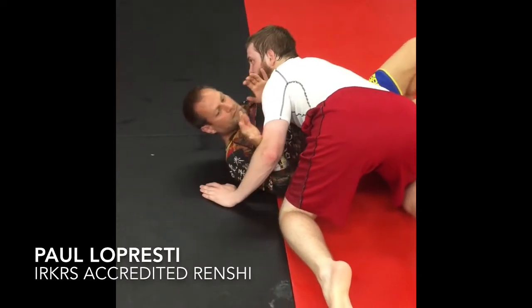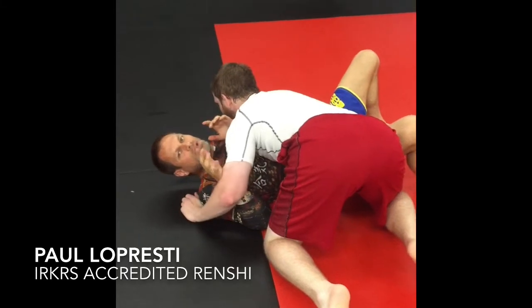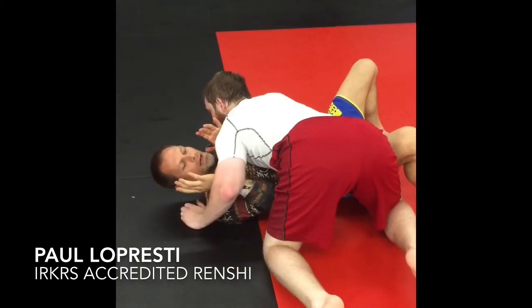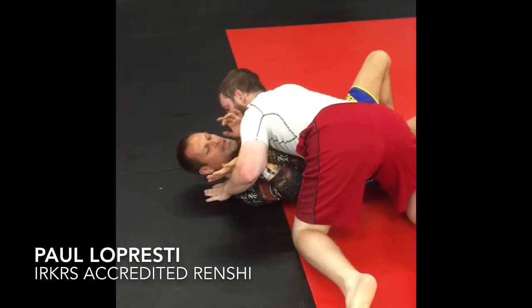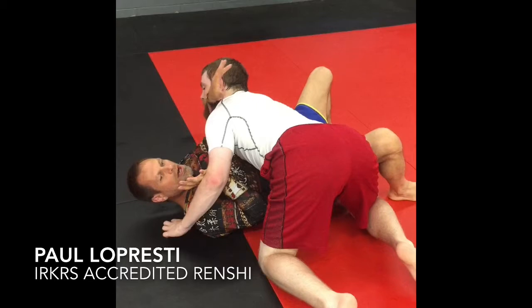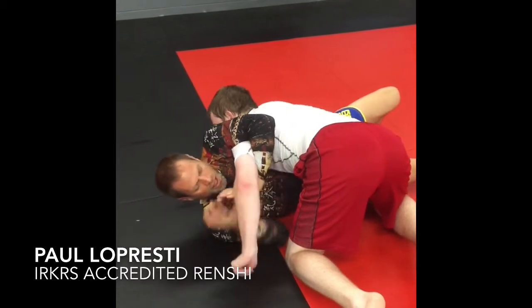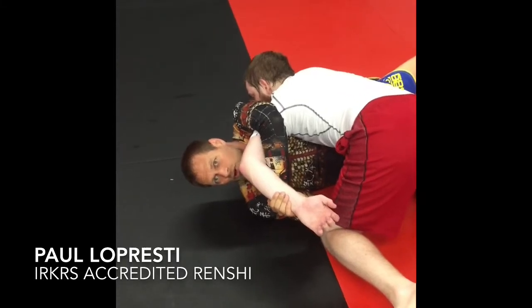Move of the week. He's in side control, he's threatening. He doesn't have real good posture, but I can't get my arm in here. He's attempting to choke, so I block. What I'm going to do from here is take my opposite hand — his T-Rex arms — I slip over, and I attack the Burakimura in side control from the bottom.